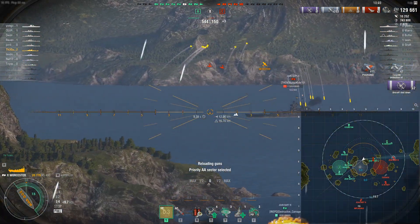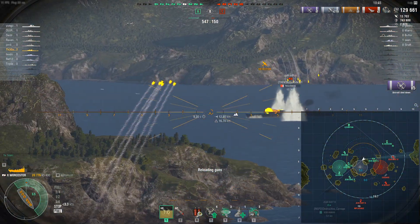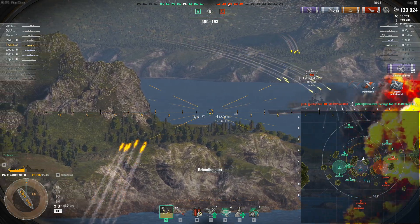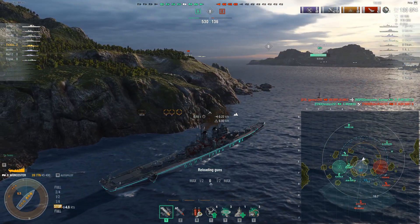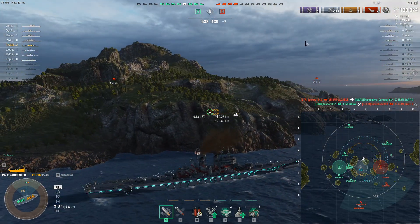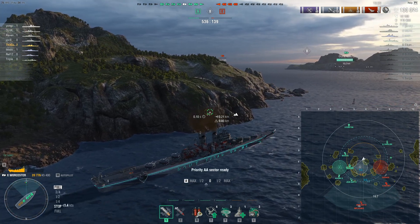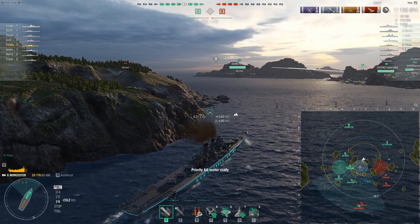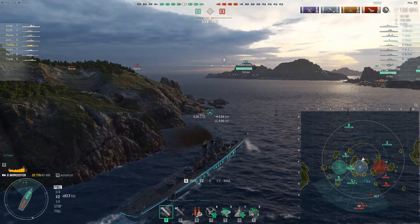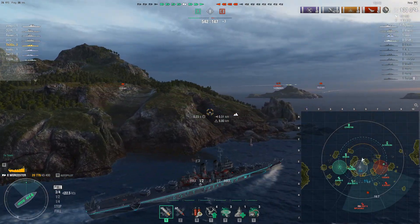The Worcester is a formidable AA platform, especially if you build for it, in spite of what some people might say. The Moskva's shells are a bit faster. We are kind of routing this team — pretty comfortable 130,000 damage, just really farming from this one position. At this point we're going to push in and take this cap because I don't anticipate that we're going to face much opposition.